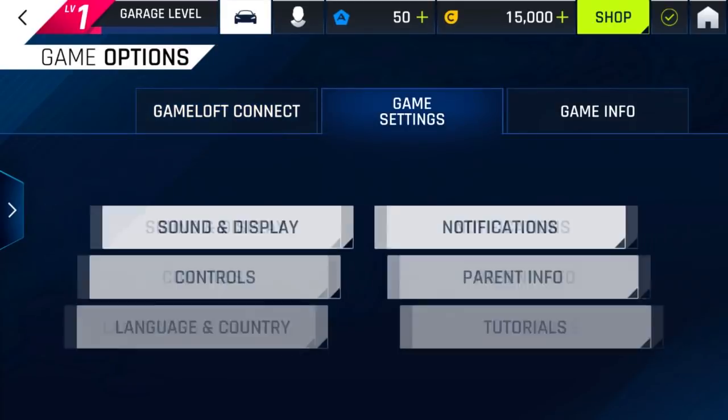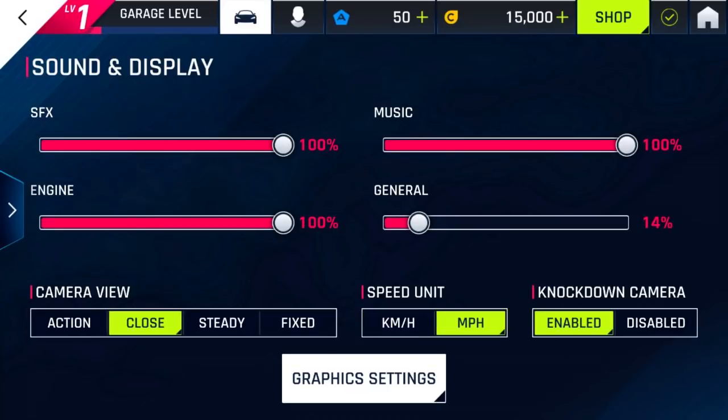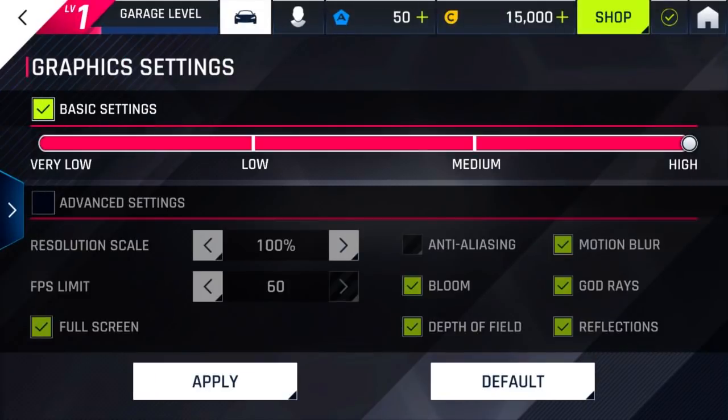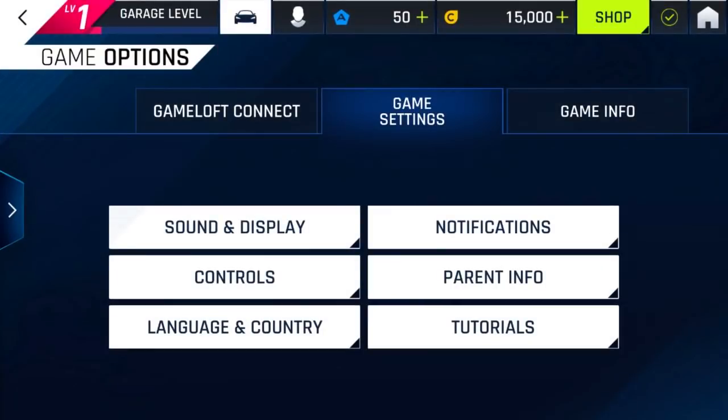Let's go turn down that music. Settings — Sound and Display. I'm going to turn it all down to about 14. Speed unit: miles per hour. Knock-down camera: disabled. Camera view, I'm going to try Steady, because I've seen it before and I think it's good. Graphics settings — I don't think we can do anything with these yet. So we're on high graphics.